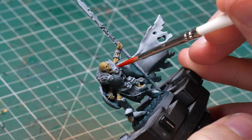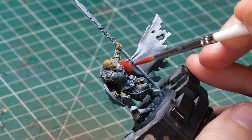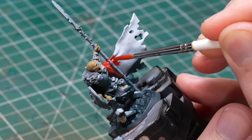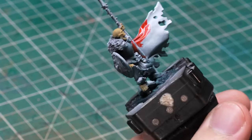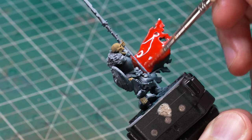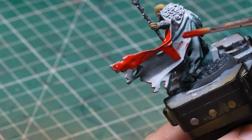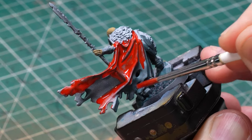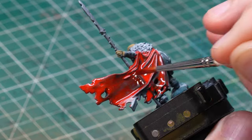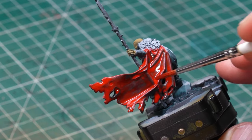Once I was relatively happy with my gloomy underpainting I moved on to the red, which will be one of the main colors of the scheme and needs to be nice and vibrant to contrast with the bluish glow. Here I made another mistake - I wanted to use a contrast paint for the vibrancy but instead of my tried and true Blood Angels Red, I tried out Plasma Red from Vallejo Express Colors. The problem was that this paint flowed much more aggressively into the deeper areas and away from the raised parts, which is awesome if you want to use it as an actual contrast paint but not like an ink the way I was using it. Blood Angels Red would have been better here, but I learned some valuable lessons about Vallejo Express Color that I would use later in this video.